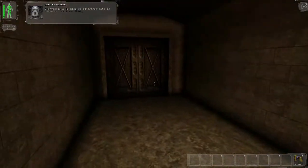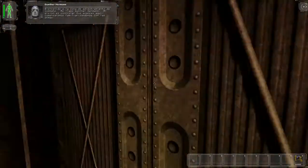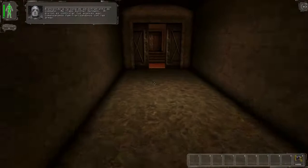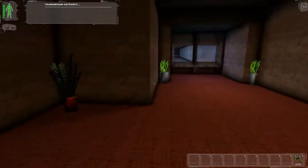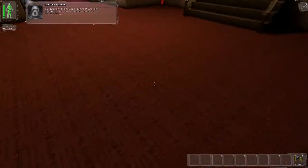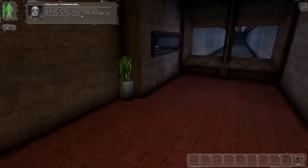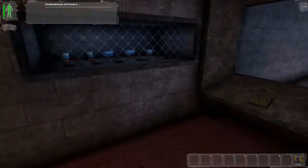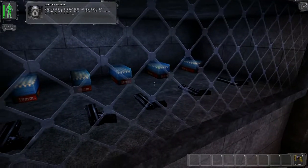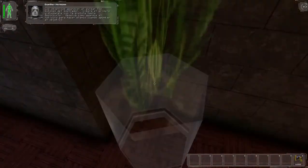Welcome to the combat training area. I am Günther Herrmann, and I will be monitoring your progress here. We will start with weapon familiarization. Your first exercise will be to learn a little about aiming and targeting. Step up to the shooting range to the west. The targets are released by using the buttons on the counter. Release the first target and take a few shots with one of the pistols until it is destroyed.